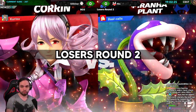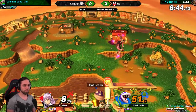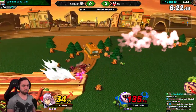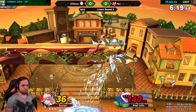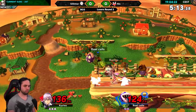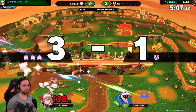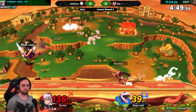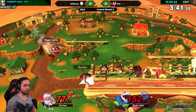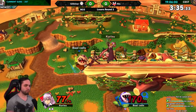Losers Round 2 against Nis who played Piranha Plant. Game 1 started on Town and City and already early on Nis found herself in a juggle situation against me. This is just really Corrin's strong suit and my opponent's damage definitely shows that. Even though I was in a good lead, I found myself in a very tough spot offstage and barely made it back. After one more back air, I finally took the first stock off Nis. I managed to damage her even further on the second stock and got the kill with another back air before her.